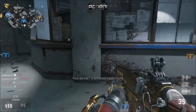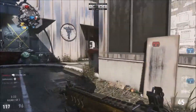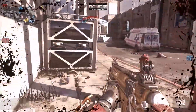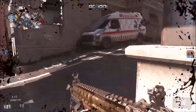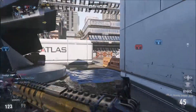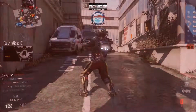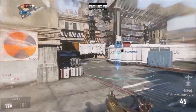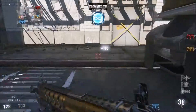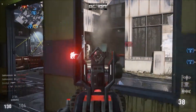Why don't I just tell you the loadout now? So it's the Insanity, of course, with extended mags, foregrip, and stock. And for my perks I am using the one that doesn't let you get detected by UAVs — that's in slot one. Then in slot two I have Peripherals, which gives me wider coverage of the minimap. And for slot three I am using Toughness and Hardline.